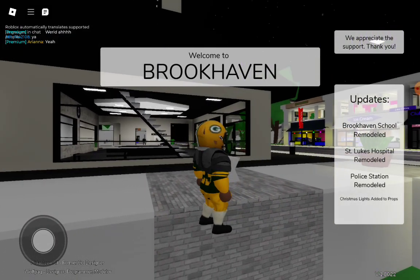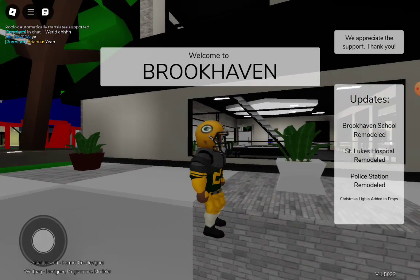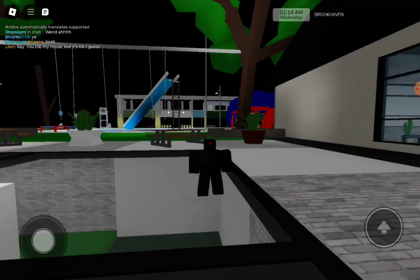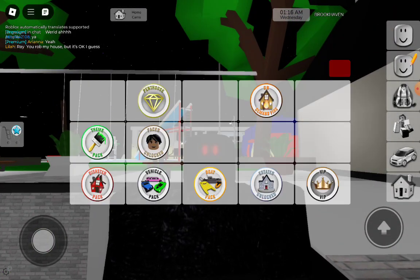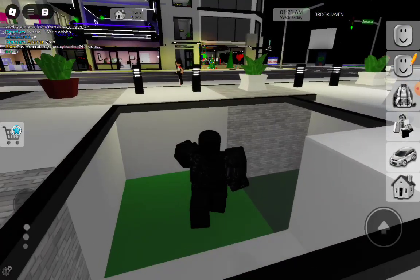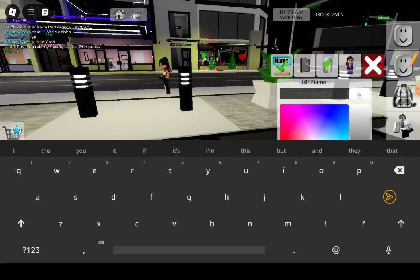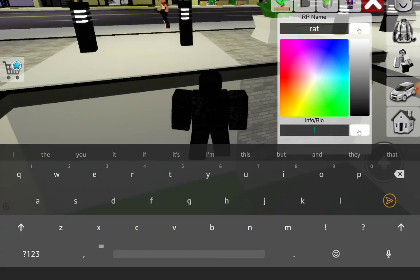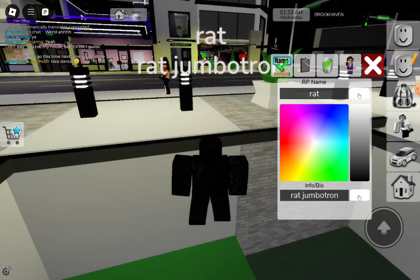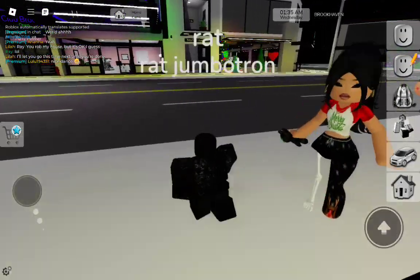We gotta pick a character. There's like two rat things — I don't know what they are — but in this version I'm gonna be a rat. Because this is the Brookhaven rat. And then my bio, so people can all know about me.